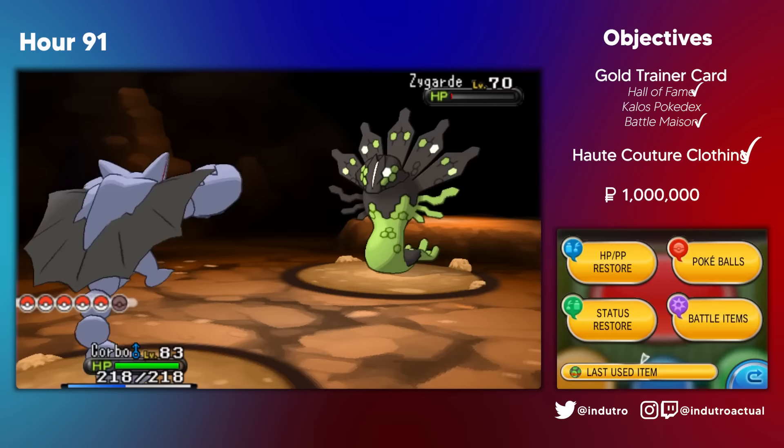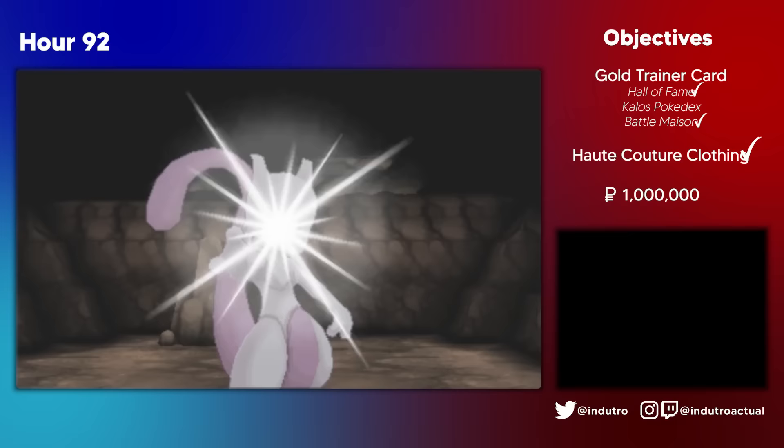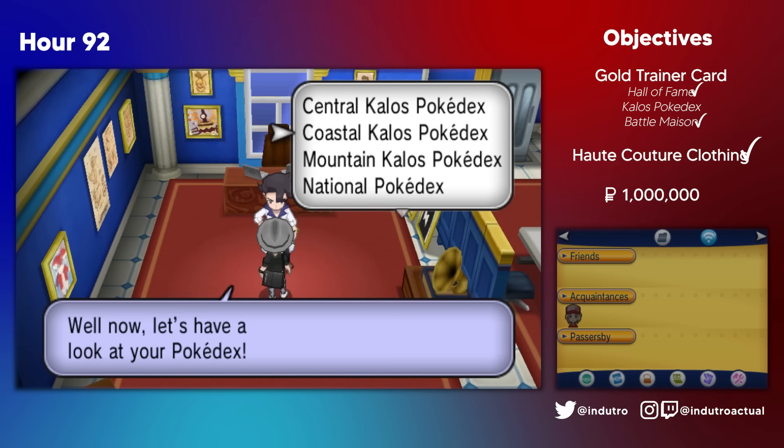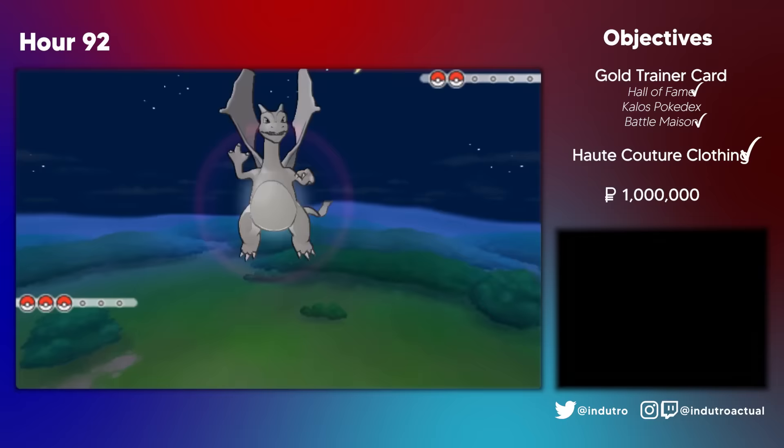Then we headed to the Pokemon Village to catch our last encounter: a Mewtwo. The Mewtwo was definitely a lot harder to catch compared to Zygarde — it was absolutely refusing to stay inside the balls and managed to take 3 of my Pokemon out. A Dusk Ball finally managed to catch it. And now we finally have every piece of the puzzle needed for the Gold Trainer Card. Except maybe not — I forgot a Poliwrath. I looked up a trainer that had a Poliwrath so I didn't have to catch one, and sure enough there was one in Azure Bay. She was a bit hard to find, and for that, she was absolutely annihilated. With this, we finally got everything we needed.